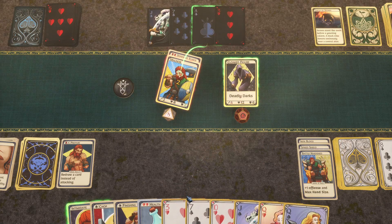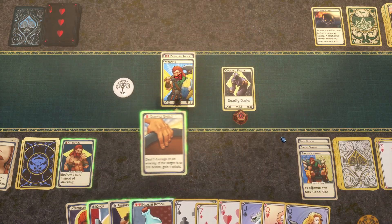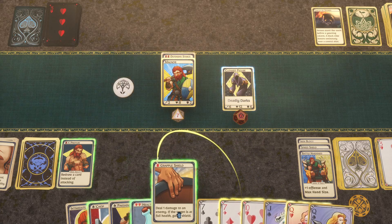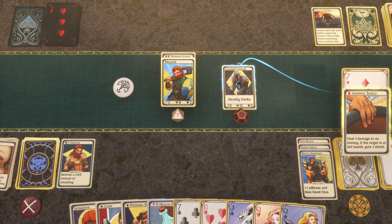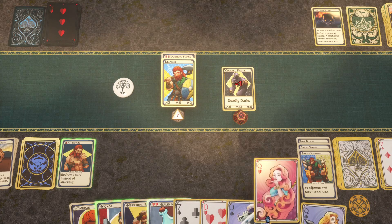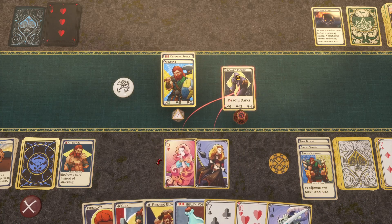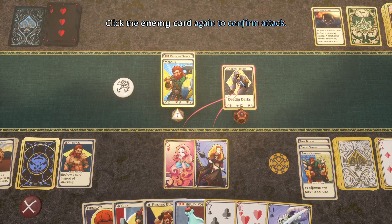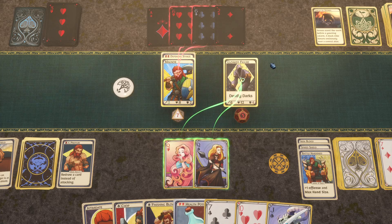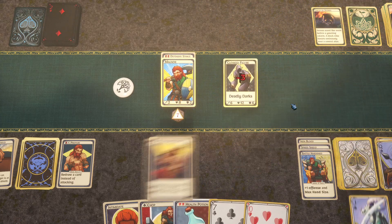They come at us with an ace — we use the three to block. That was a black card though. This card uses a diamond: deal one damage to an enemy; if the target is at full health, gain one shield. We attack with our queens — if we deal two damage we can Finishing Blow to end it. We do win, and then Finishing Blow. Actually the easiest game of all time.